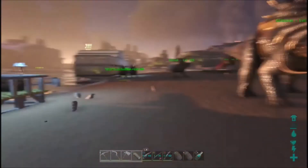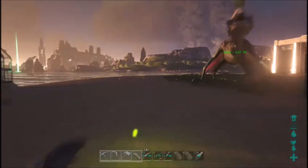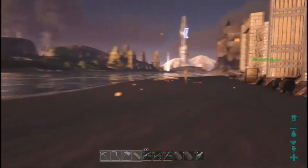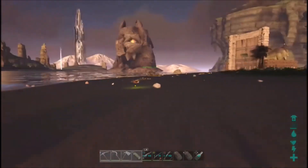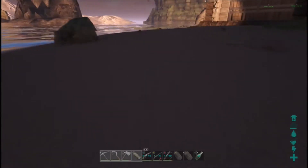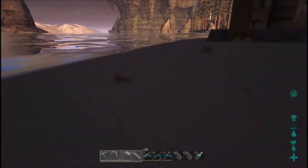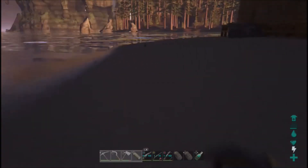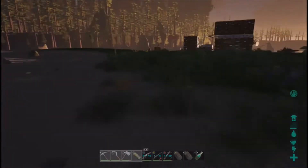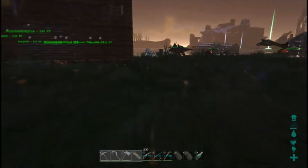We'll go ahead and put out the fire, and then we're just going to start running. Here we go — it'll start dropping pretty quickly, especially if we keep running. As you guys can tell, my island has been pretty much cleared of vegetation thanks to all my building.